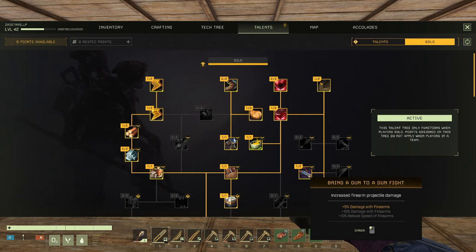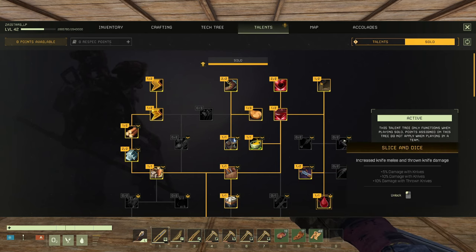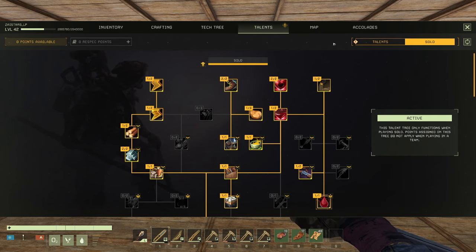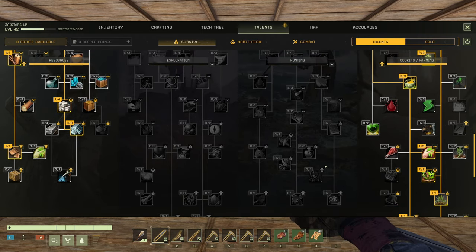My next point I'll probably go into Guns, and then maybe into Arrow Damage, but we'll see. We don't have those points yet. Now as far as regular Talents go, I'm still not sure what I want to put them in, so we're not going to mess around with that too much right now.